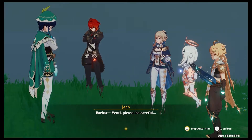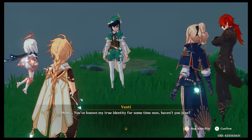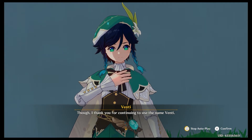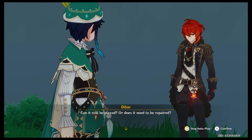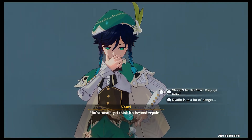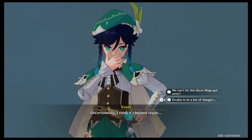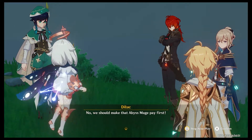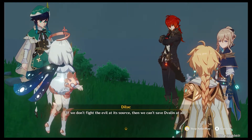'You've known my true identity for some time now, haven't you, Jean? Though I thank you for continuing to use the name Venti. How's the Holy Lyre? Can it still be played, or does it need to be repaired?' 'Unfortunately, I think it's beyond repair.' 'D'Valin is in a lot of danger.' 'No — we should make that Abyss Mage pay first. If we don't fight the evil at its source, then we can't save D'Valin at all.'